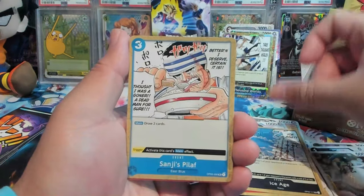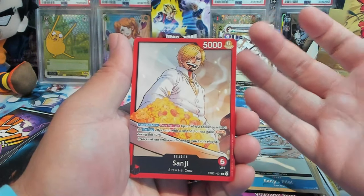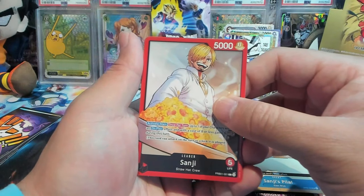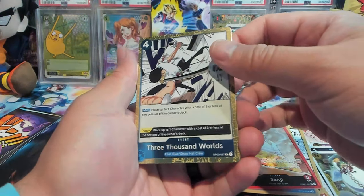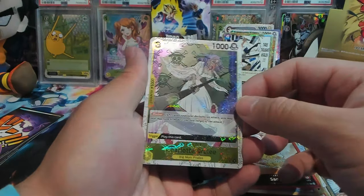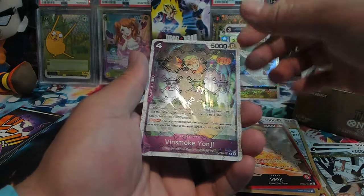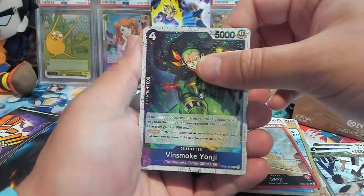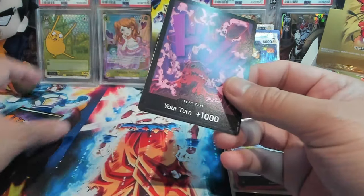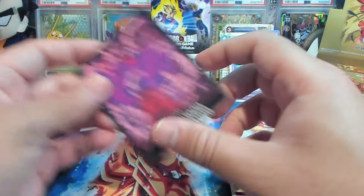So this is interesting — you have a few commons, then your reverse, then an SR, and then a couple of cool reverse foils. We have an alt Don in this one, so I wonder if it's one of those cool hollow foil ones or just a regular set Don. We have Edward Newgate, Charlotte Brûlée — I really dig the foil — and then Vinsmoke Yonji.